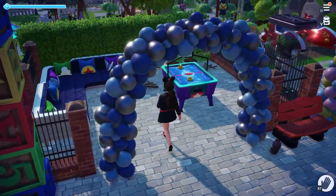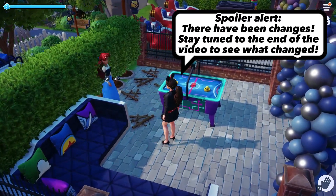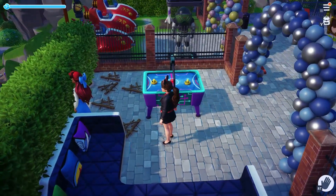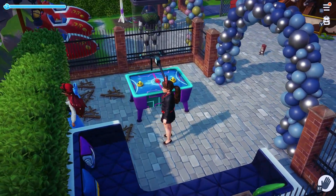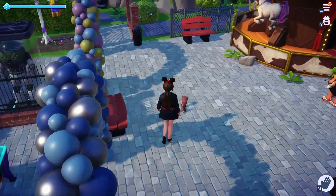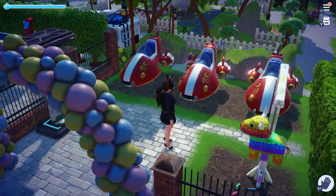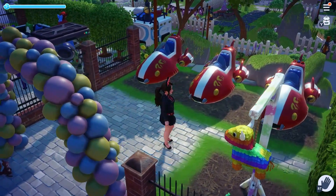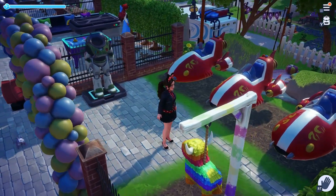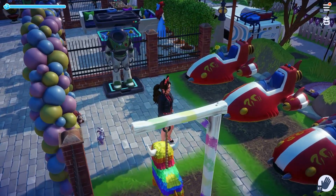These next two areas will hopefully be getting additions to them. In the game area, I would really like to add the Wreck-It Ralph arcade games and maybe the skee-ball game that I've seen other players use, but until I get lucky enough to obtain these items, all I can offer my villagers is air hockey. The next area started out as a small park area, but since I added the city park on the other side of the plaza, it's kind of in a transition phase until I decide what exactly I want to do here. But for now, I'm okay with just having some rides.